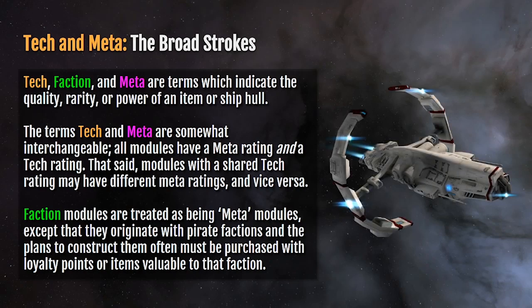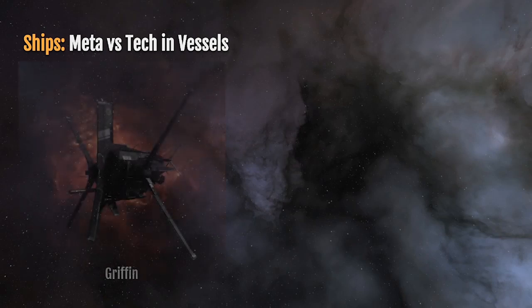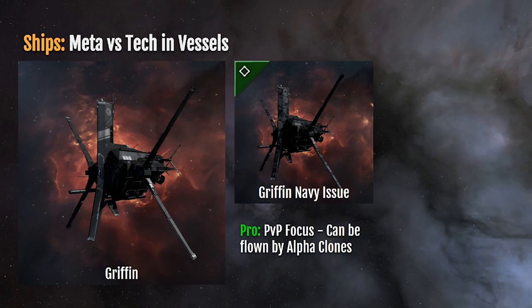An example faction ship would be the Astero frigate from the Sisters of Eve. Meta versus tech in vessels: let's talk about the basic offerings from the Caldari. The Gryphon is an ECM frigate — an Electronic Countermeasures or E-War frigate. It has the Gryphon Navy Issue as its faction version. The Gryphon Navy is designed for up-close and personal fighting, operating at very short distance. It has a PvP focus and can be flown by alpha clones, but the con is that it's three to five times as expensive as a base Gryphon.